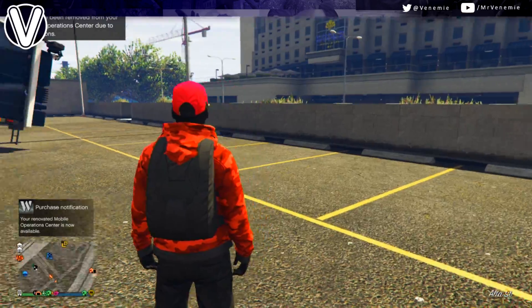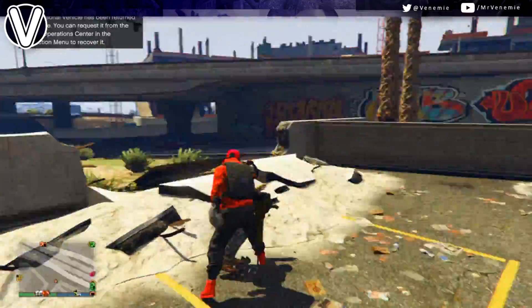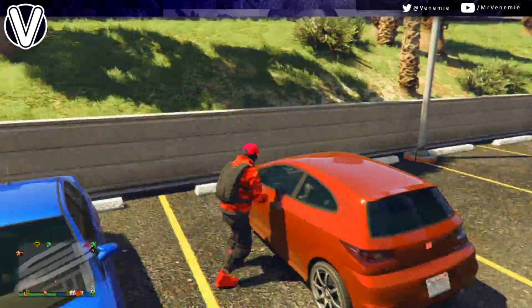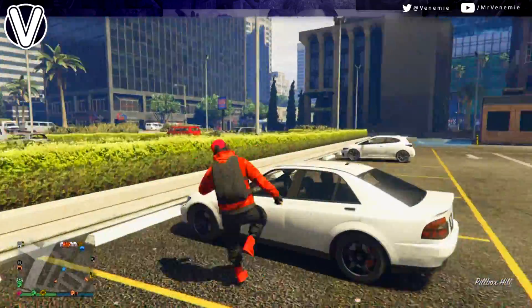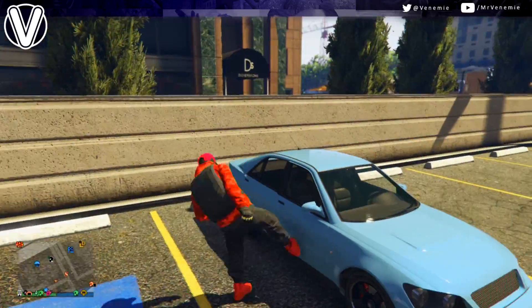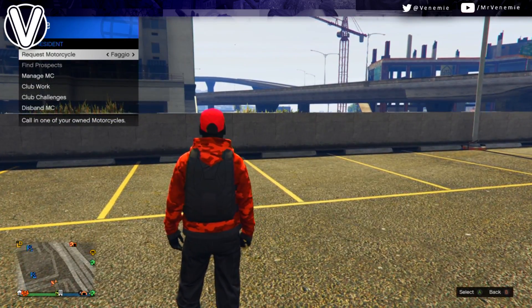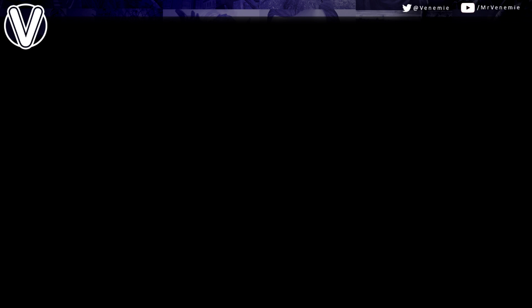After you buy the vehicle and weapon workshop, spawn back outside and go straight inside. At this step, buy as many Faggios as you can, start a motorcycle club, and wait for those Faggios to arrive at your garage. From here, you're going to spawn a Faggio by requesting a motorcycle through the club. When it spawns on the map, go into the back of your MOC, get inside your Sultan, and change your plate.